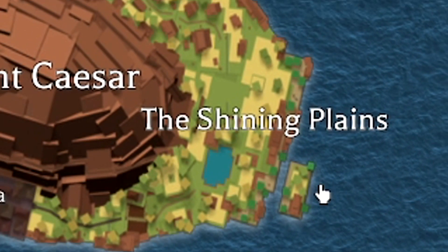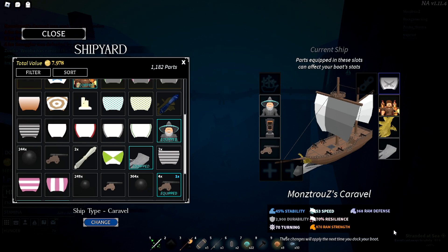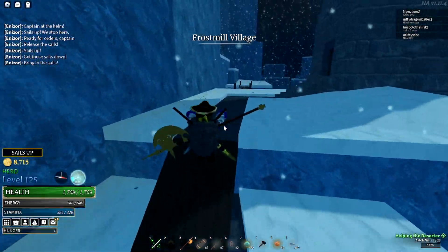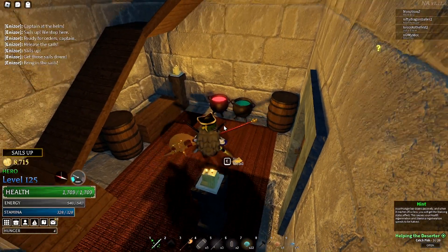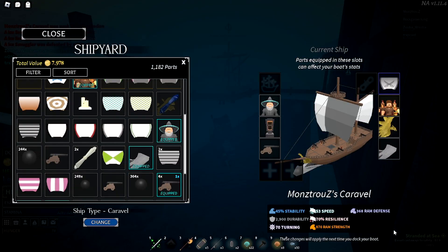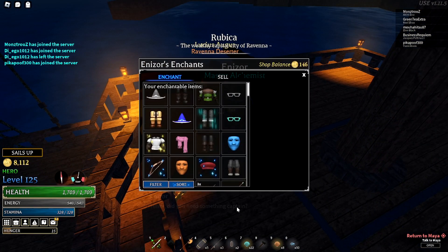Those are the three ways I know to get crewmates. Now let's get into the quartermaster. I personally use the wizard guy located at Frostmill Island. Once you beat the Frostmill story, there's a wizard with a gold question mark who gives you a series of quests - you have to pick up items like watermelon and travel to maybe three islands. Once you complete those quests he becomes your quartermaster.